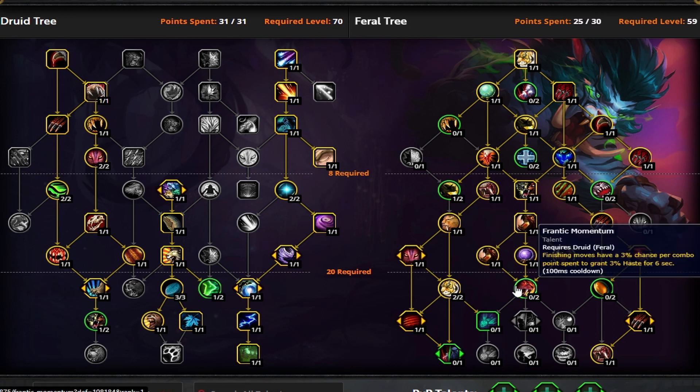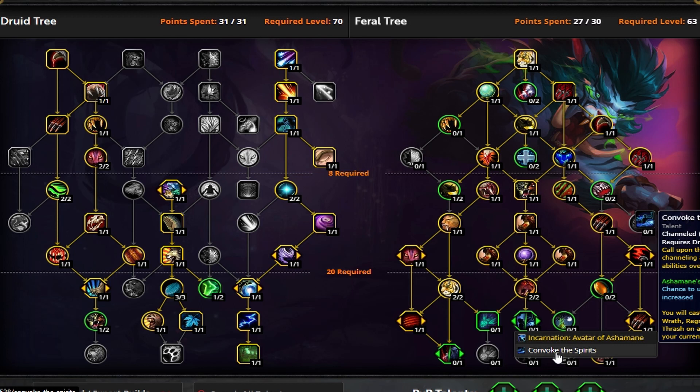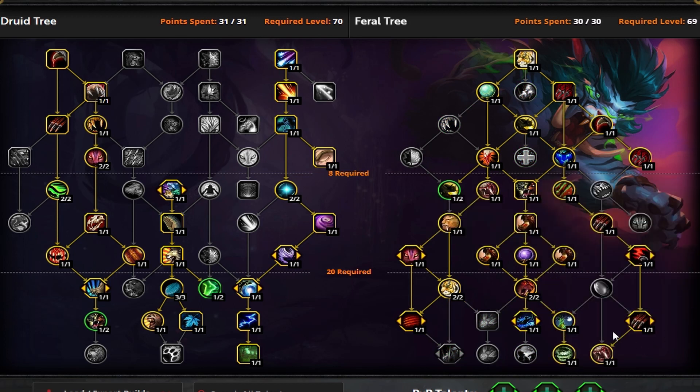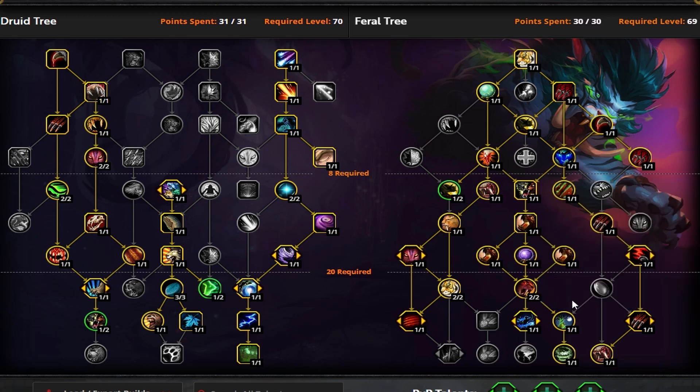Now you have some choices — five points to play with, two already accounted for, so you have to take Soul of the Forest. If you're going the Convoke build, put two points in, take Convoke, and take these two. That is your main AoE build — very good single target burst as well as very high consistent AoE damage. You get a little bit more damage than our previous build because you don't take Tireless Energy, if you have the energy to dish it out. Tireless Energy does give a significant DPS increase if you need the energy to keep pressing buttons.